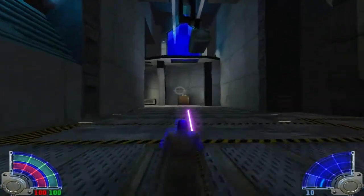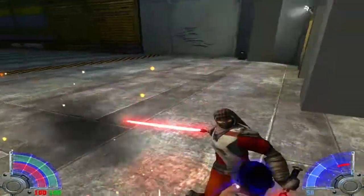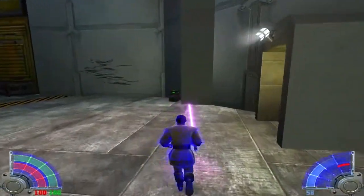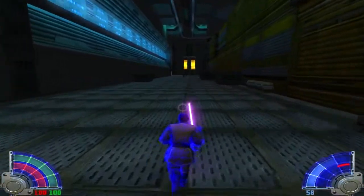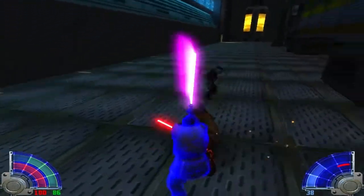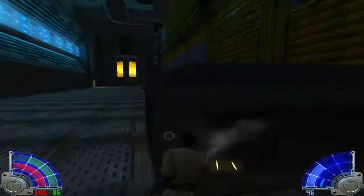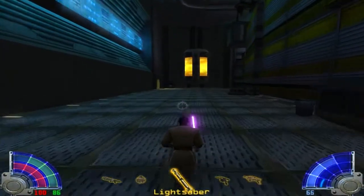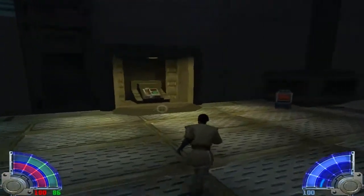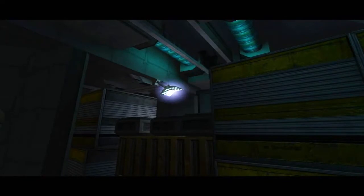Use force absorption because some cultists will drop down here, but just ignore them — you don't need to battle with them because you don't have time. I strongly recommend you use the strong style for most of this mission. There are two more cultists, but don't stop. Run as fast as you can, and when you reach the end of this hallway, press the switch on the left — don't forget it. Those switches you are pressing will have a purpose later on.